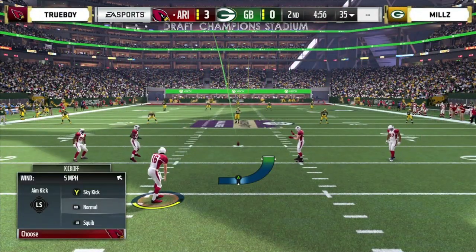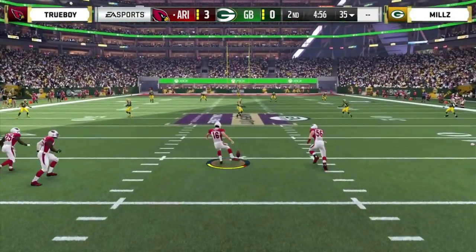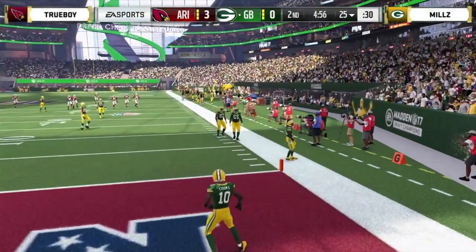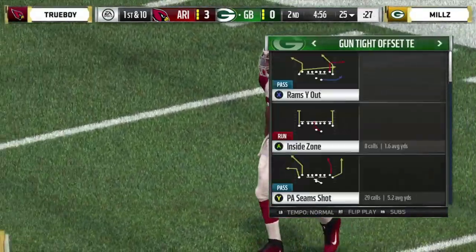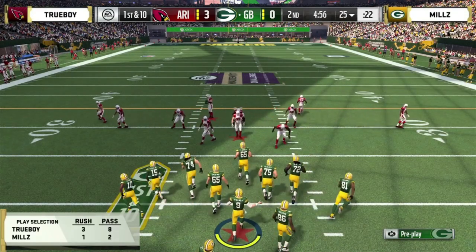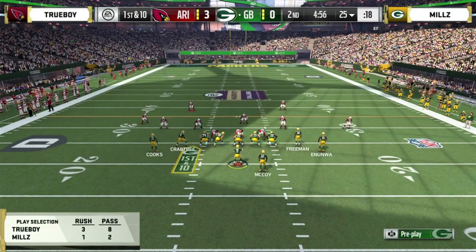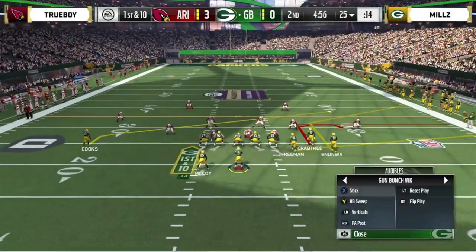Talking about a guy like Trueboy — he's already seen Dubby, who was number one ranked in the Magic Series standings, go home. Bugs, number four in the standings, he's gone too. Trueboy really needs to get this victory — he's currently 1-1 in the group stage. His pass selection: three rushes, eight passes. Mills: one rush, two passes. He needs to establish himself on this drive and put some points on the board.